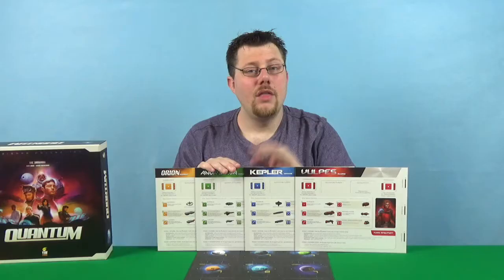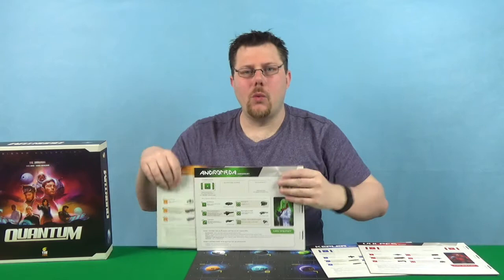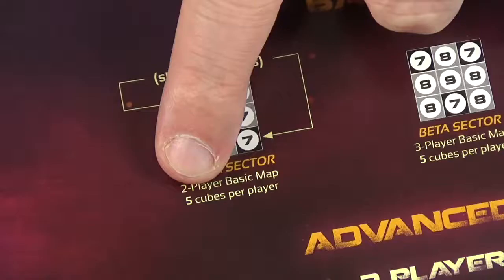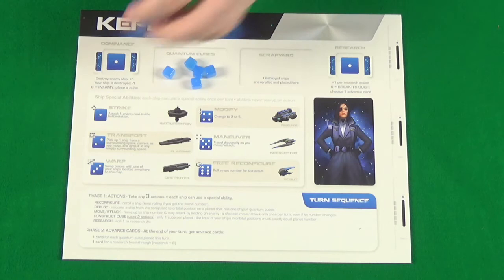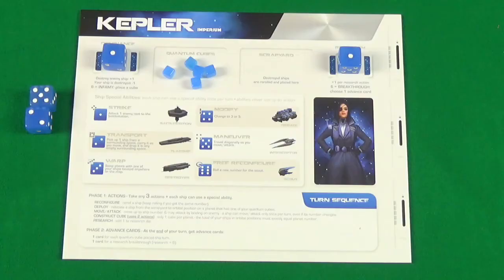With the map laid out, each player needs to pick a faction. The only difference is the colour of the faction. We're going to set up with blue and red and return the others to the box. Each player will then collect all the dice of their colour and a number of quantum cubes as stated by the map you're playing. The quantum cubes sit on the player board in the quantum cube space. One die sits as a one in the dominant space, one as a one in the research space, and two dice are set to the side as reserve dice obtainable through advanced cards. Then three dice you will roll.